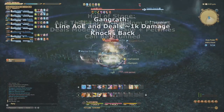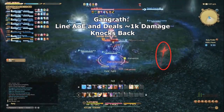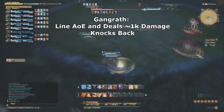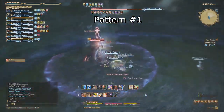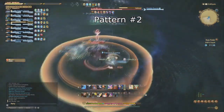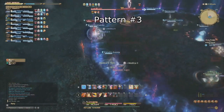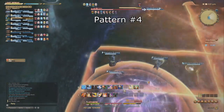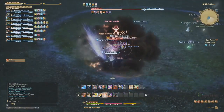Odin's final Phase 1 AoE is called Gangrath. This AoE will be designated by several untargetable spears appearing along the outer wall of the arena. After a short delay, these spears will cast a line AoE across the battlefield. If you are hit, it will deal about 1,000 damage and knock you back. The video shows the different patterns this attack can come in. That marks the end of Odin's Phase 1 abilities.